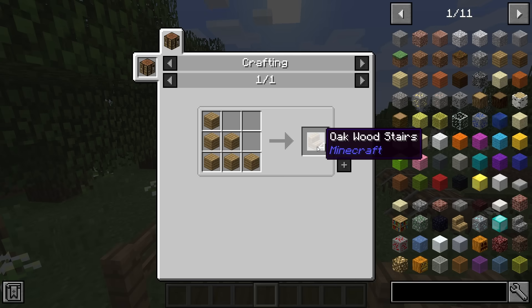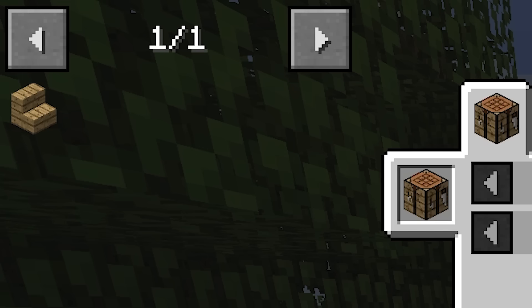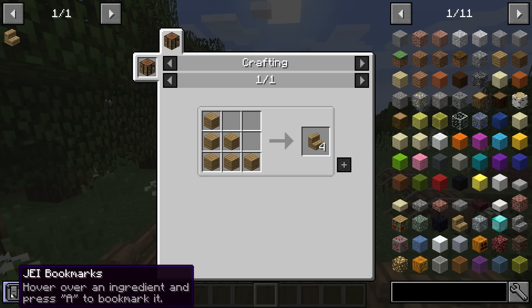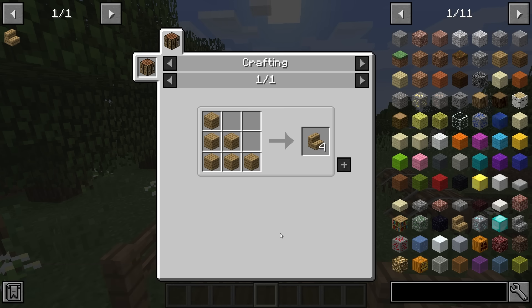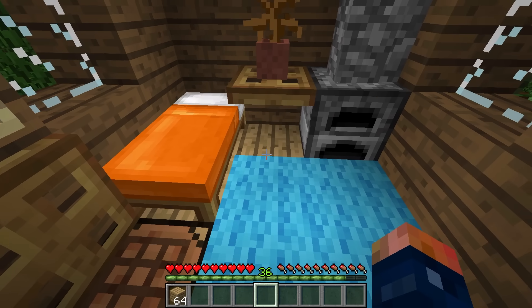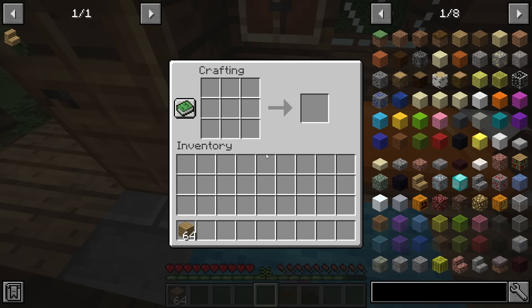If we want to save an item for easy access later so we don't have to search through the list, we can hover over the item — whether here or out here — and hit the button A. That's going to store it to what is called a bookmark tab, and we can show and remove our bookmarks. This is really helpful and one of my favorite features of JEI.